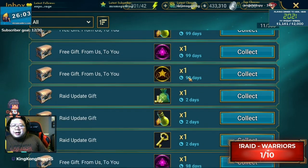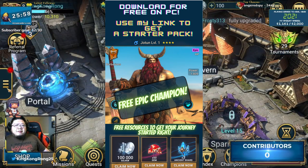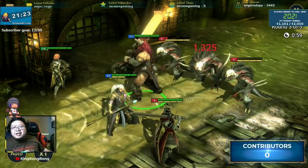I immediately got rewarded the Jotun epic champion, lots of silver, gems, and plenty of energy. Jotun is an HP champion, so I figured I'll use him as a tank while Kayle, my starter, will do the DPS work.